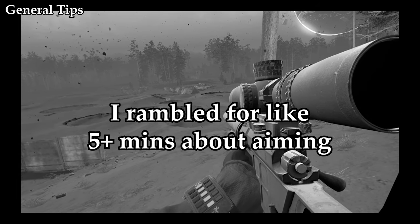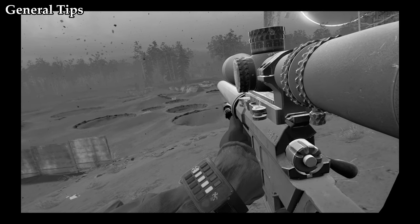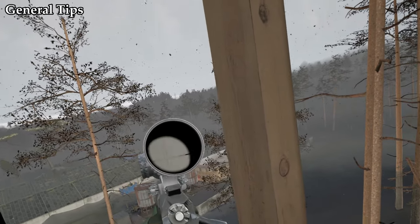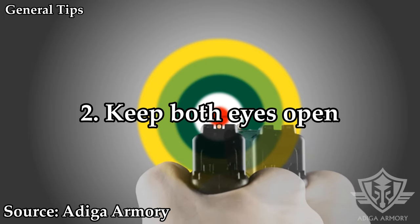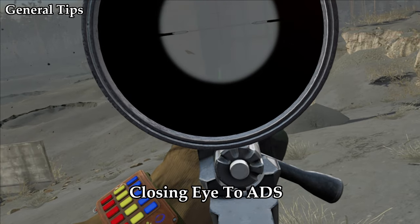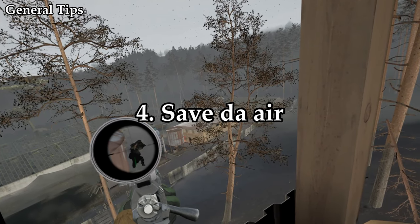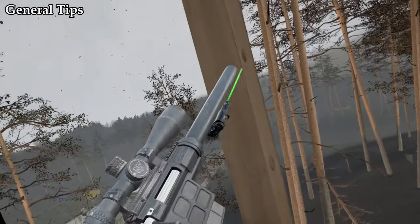I originally had a whole part on how to steady your shot, but then I realised this is an Into the Radius guide and not a sniping guide. So here are some final quick tips for aiming: lay down or sit down when aiming at stuff over 100 metres away. Shoot with both eyes open — it looks cool, and if you combine it with a laser sight, it seriously helps with lining up targets at long distance. Make sure you hold your breath when aiming. Honestly, just Google sniping tips because there are too many to name.